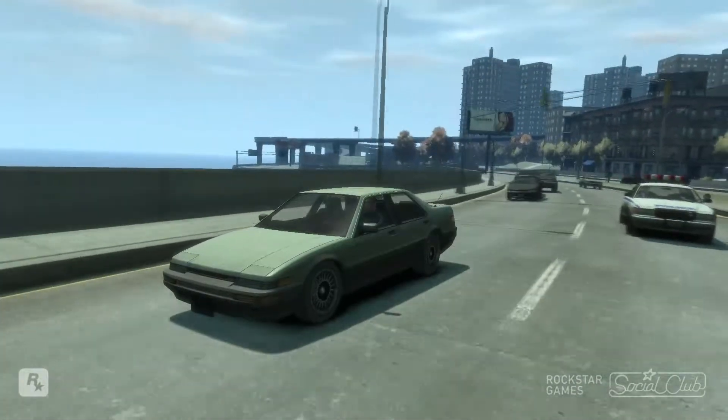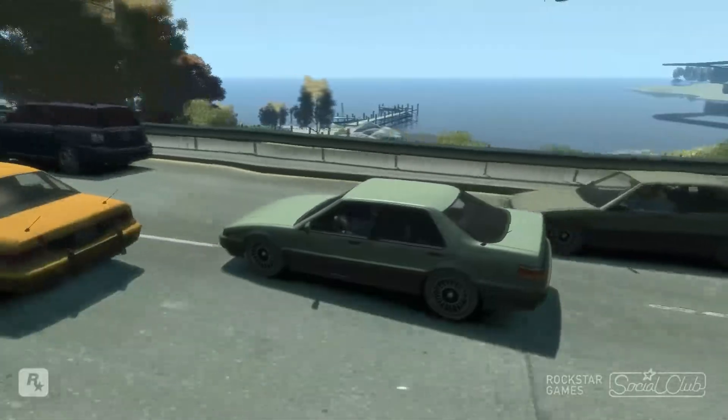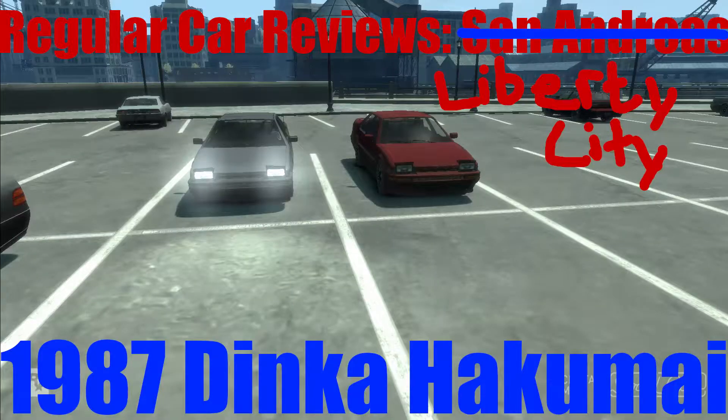Our first car on deck is this: the 1987 Dinka Hakumai. This car is extraordinary. This car has a hold on me, even when I'm not in motion or when I'm driving through Liberty.